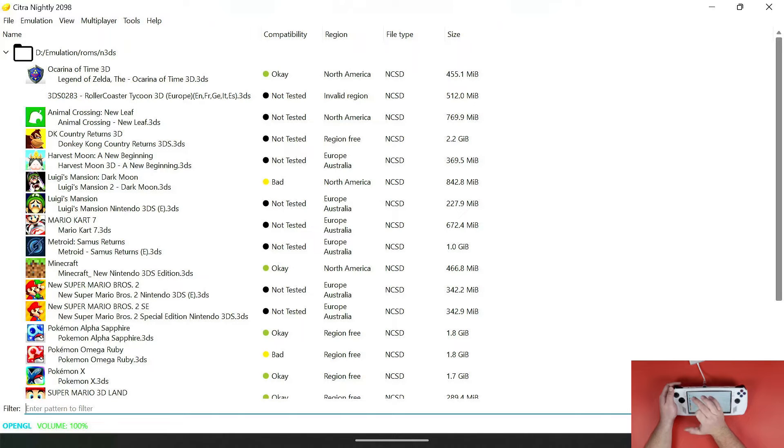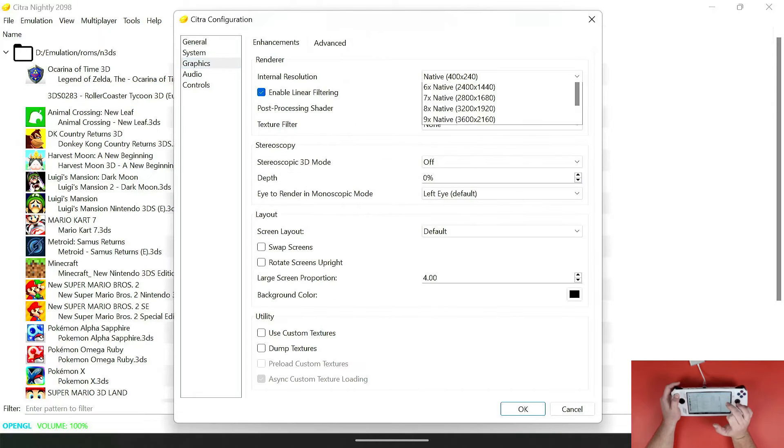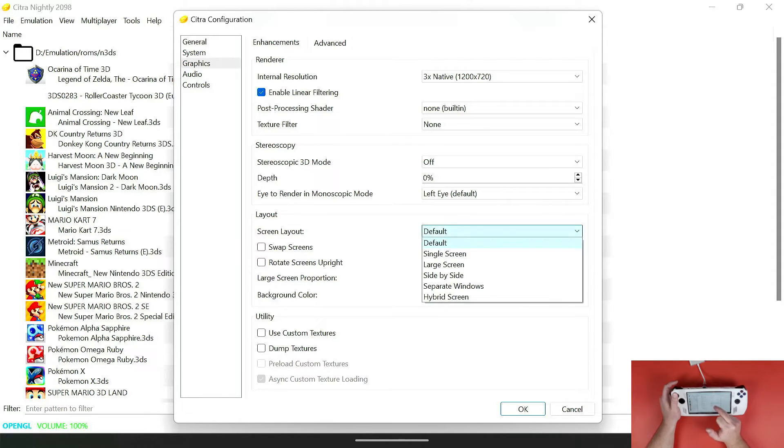Next, navigate to Emulation at the top and go to Configure, then navigate to Graphics. Change your native resolution to about three times — I think three to four times looks good on most games. Then navigate to Screen Layout at the bottom, which is set to Default. Change it to Large Screen — that's how mine is set up as you saw at the beginning.